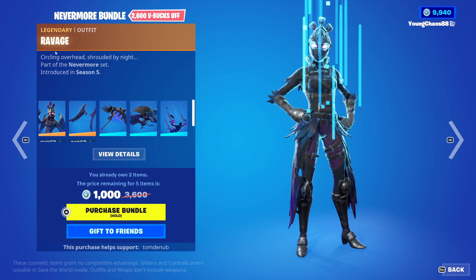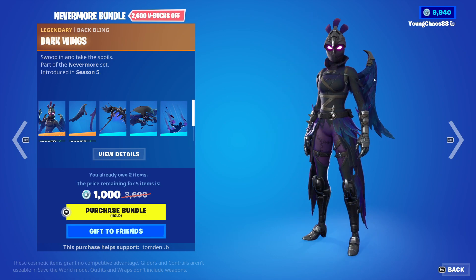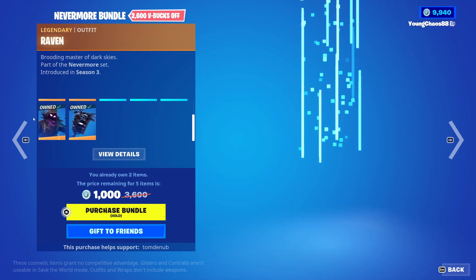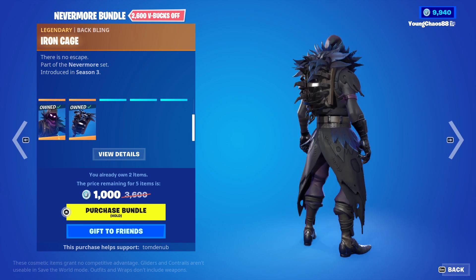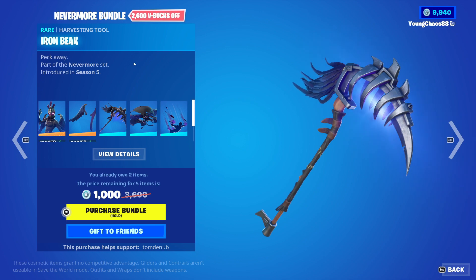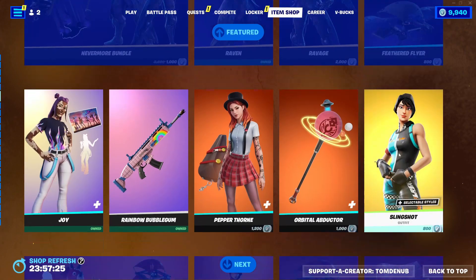We also have the Nevermore Bundle returning — really awesome bundle of seven items. We have Ravage with back bling Dark Wings, a legendary skin, 2,000 V-Bucks. The skin also includes the rare contrail Dark Feathers. And then we also have Raven with a back bling Iron Cage, another legendary skin, 2,000 V-Bucks. Iron Beak, a rare harvesting tool, 800 V-Bucks. Feather Flyer, a rare glider, 800 V-Bucks. And you'll buy everything else separate.